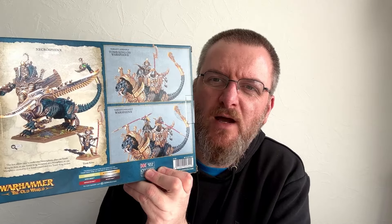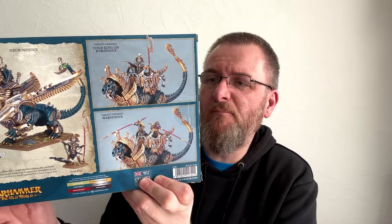Another box I was able to pick up: the Necrosphinx. With that kit you can make either the Necrosphinx, the Tomb King on Warsphinx, or a Warsphinx — so you have three options, though you're only going to be able to make one of them. The Necrosphinx is too different to the other two, though you might be able to assemble a Warsphinx and then put a Tomb King on it. This one will be getting made into a Necrosphinx, with the Tomb King on foot as well. Two more videos coming up in the not too distant future.